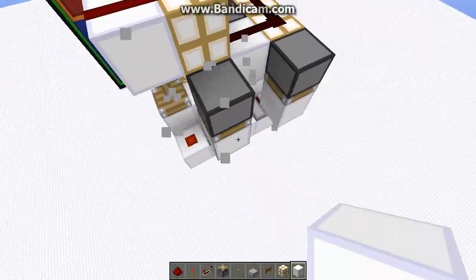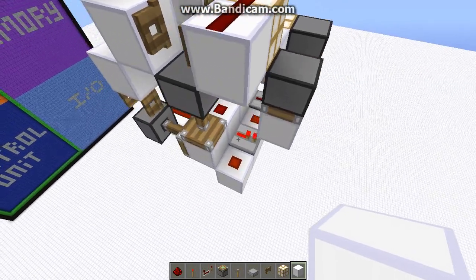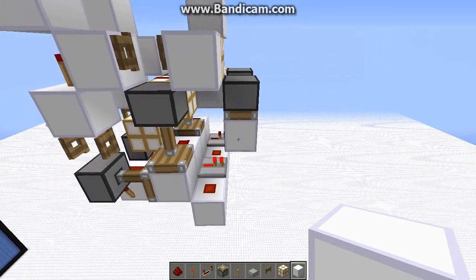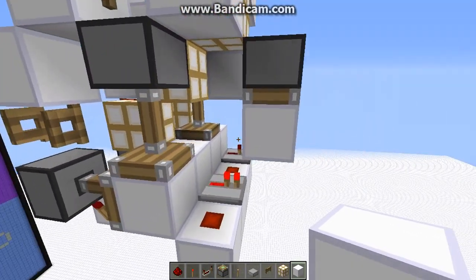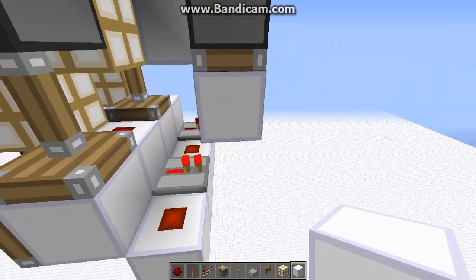Now I'm going to need to update it. So now what we need to do is make sure this piston gets powered somehow. You don't have to do this exactly like I'm doing — you could build an AND gate in a completely different way. I'm just doing it this way because it makes the most sense to me.